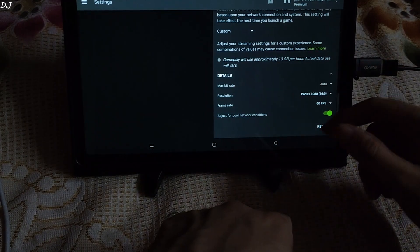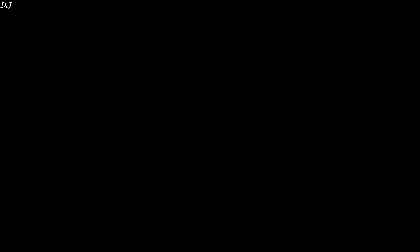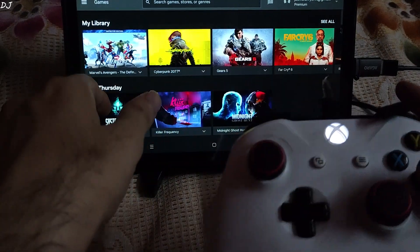For the streaming settings: Full HD resolution, frame rate set to 60 FPS. I've connected my Xbox One controller to the Realme Pad via cable.